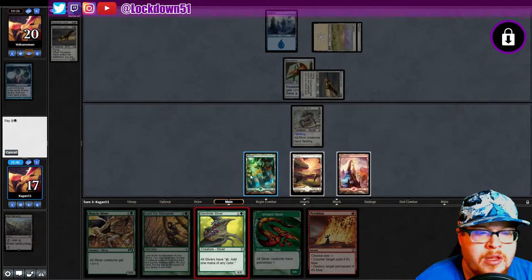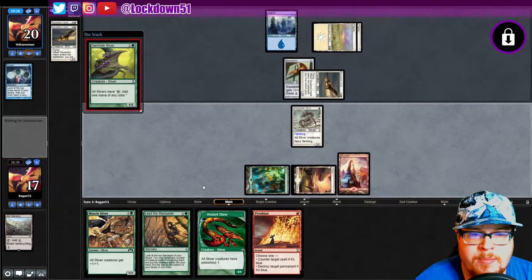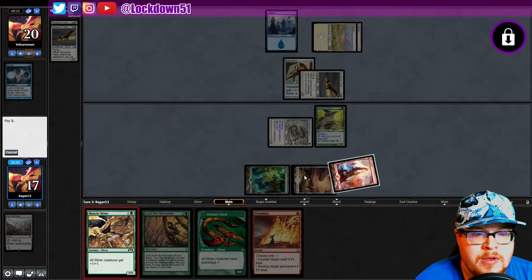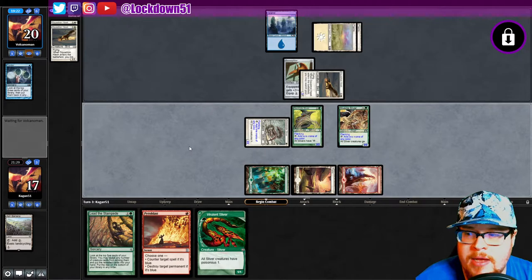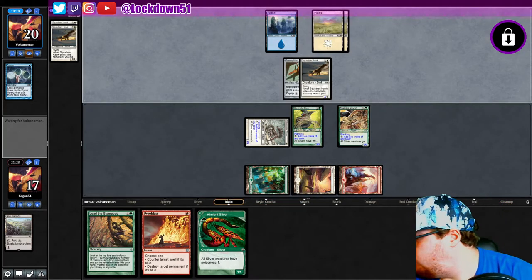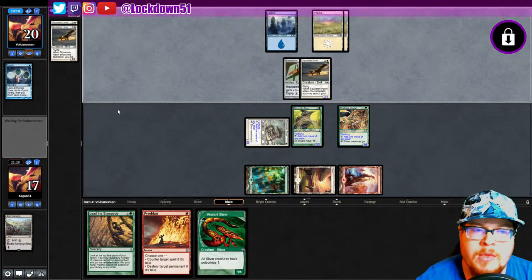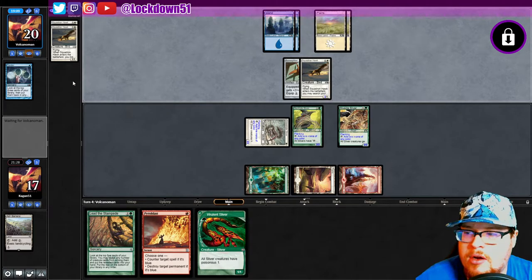Pyroblast though — hello. Do I want to hold that up any? Let's tap like this, try to get a lord down and pass. All right — they can go double squadron if they want. They got a lot of cards in hand though. It'd be pretty dirty if they pull out another bone splitter here.